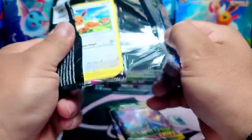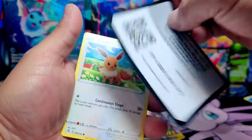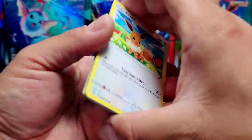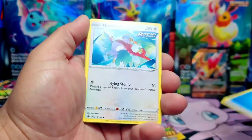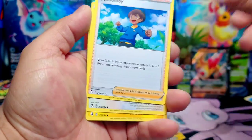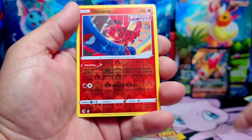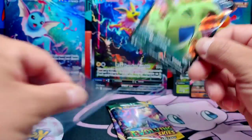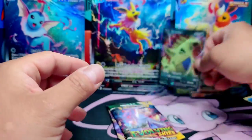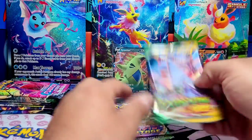We have another Fusion Strike. We're still building all of our sets — we haven't completed a set yet, but we're working on it. Tyrannotar V! Yay, let's go! All right — first hit for Jolteon. Not the best, but we are working on it.